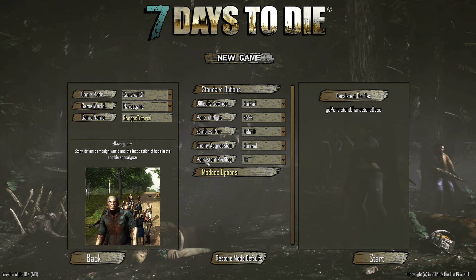Use persistent profiles: whenever you start the game you create a character and a profile for yourself using the random character generation tool. If you have persistent profiles off, each time you make a change to your character it'll be reflected in game. You generally want to leave this off.